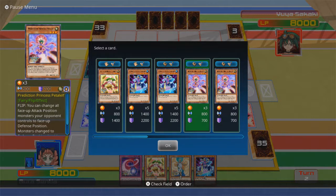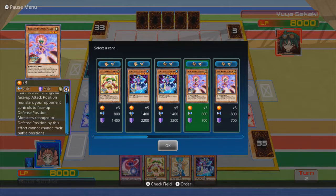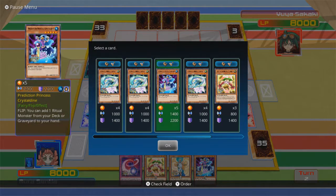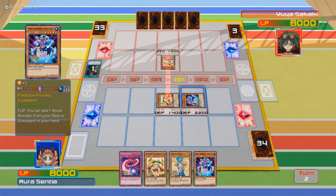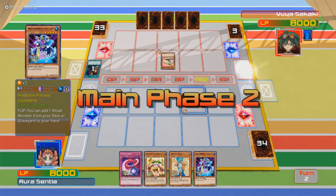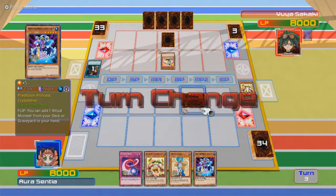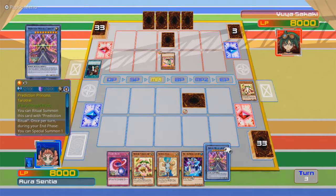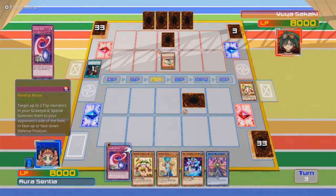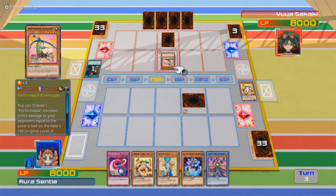You can change all face up attack position monsters your opponent controls to face up defense position. Monsters changed to defense position by this effect cannot change their battle positions. That could come in handy for later, but I'm going to go with this one instead, because it's level five. And I get the ritual monster anyway, so it didn't matter. God damn it, it's like that every time.